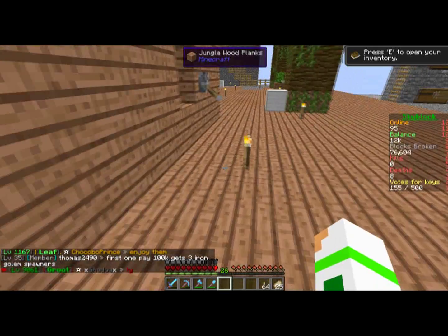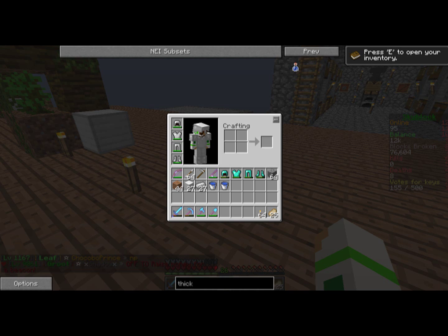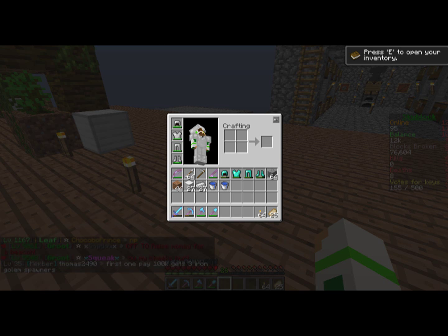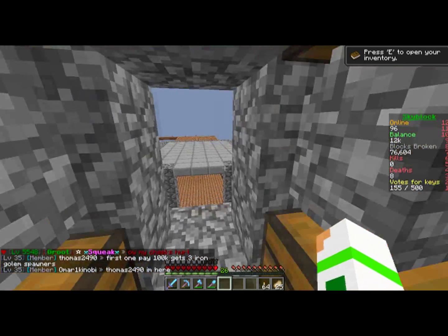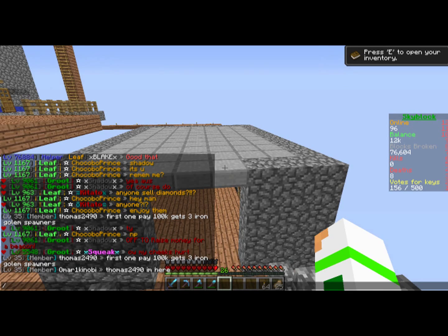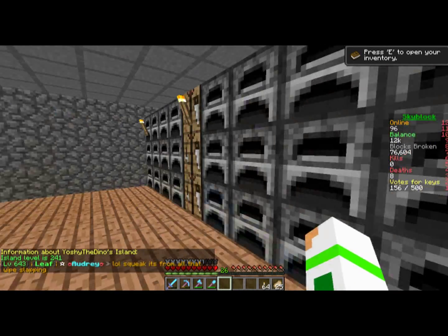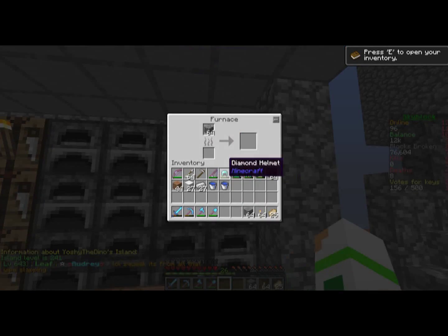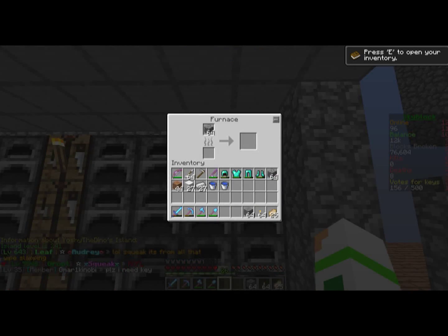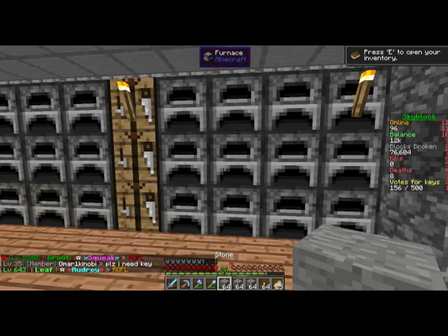I've done quite a bit of work off screen. I added my mods back in, and this 'E to open inventory' on my character won't go away — I've tried, but I'll stick with it. What I've been pretty much doing is trying to get my IS level up to 250, and I'm almost there. I plan on doing that this episode. I learned ways to level it up, and the main way was to use stone bricks to build things.